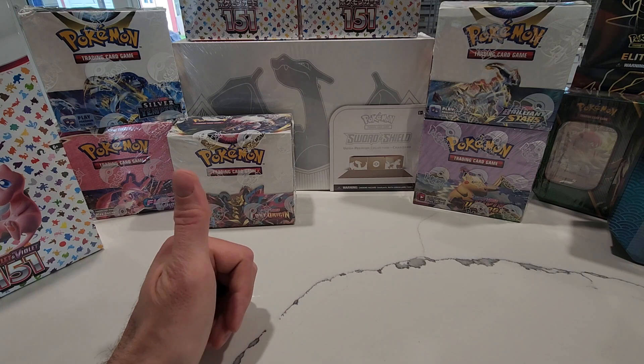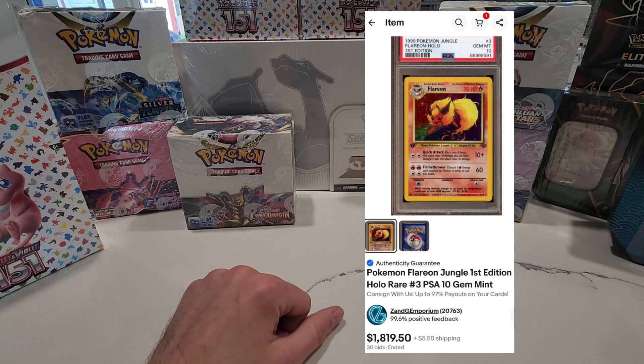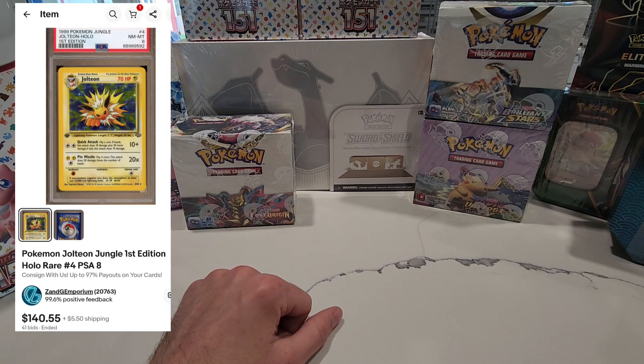I thought the Blastoise was going to get around four thousand — we ended up auctioning it off for about thirty-five hundred dollars, which you'll see the auction sale up here. You get 92 percent of that with no additional fee because it got over a thousand dollars. The gem mint 10 Flareon I thought was only going to get twelve to fourteen hundred; it ended up selling at auction for eighteen hundred and nineteen dollars. That kind of evens out the Blastoise going under what I thought. The Mewtwo got exactly nine hundred dollars on the dot, and the Jolteon got $140 — it was just a near mint 8.